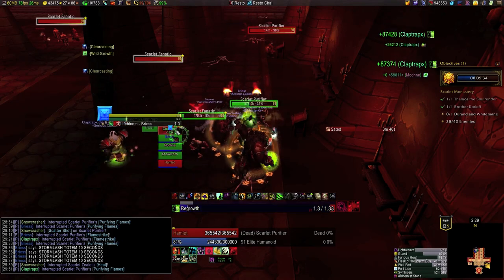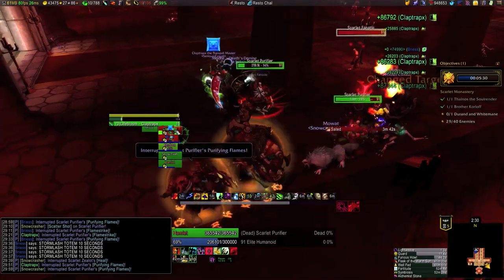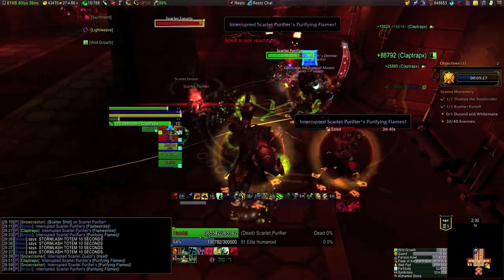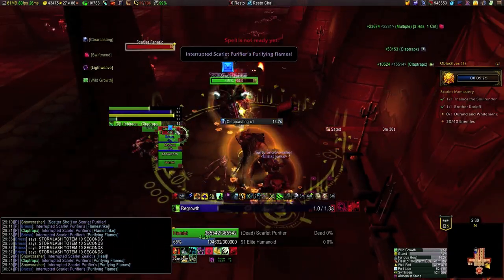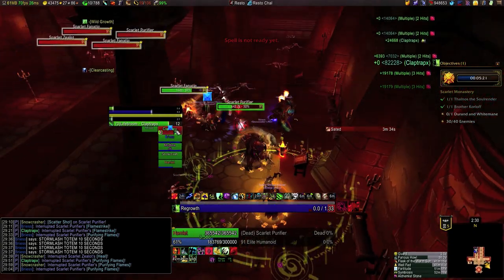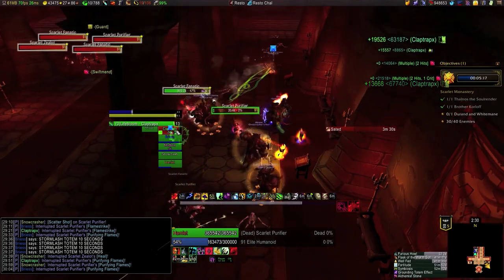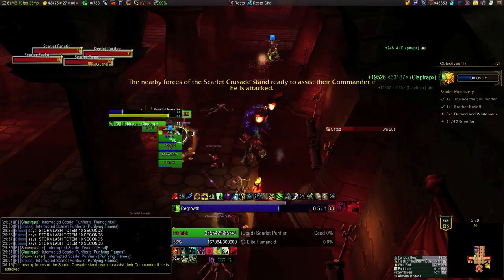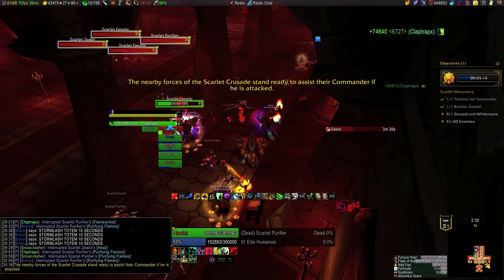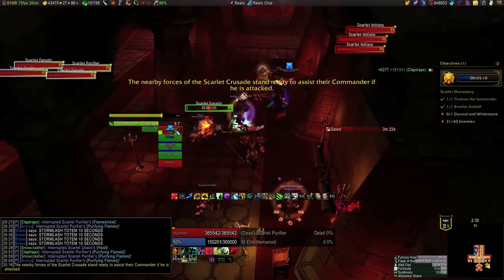If we had really needed to carve more time off of our run, we would have found a way to cut those CCs out of the procedure. But as will often happen when you're running challenge modes, the really ambitious things — like learning to do that big trash pull with no CC — are easy to practice at the beginning of the zone. At the end of the zone, especially after the invis pot portion, you're going to try to do things in the most controlled way because you won't have as many opportunities to practice before your gold runs.